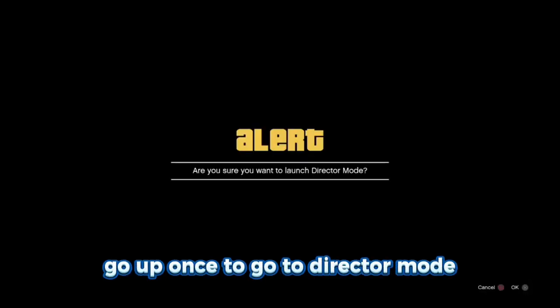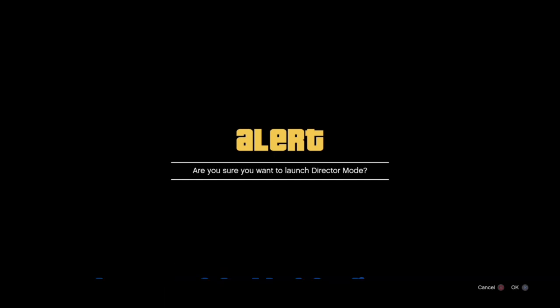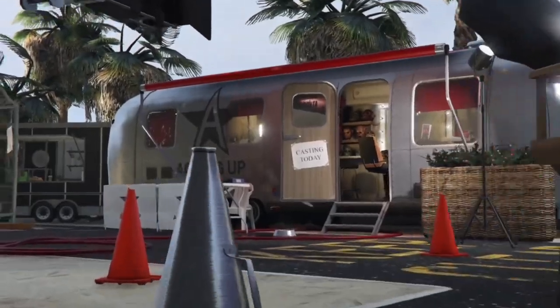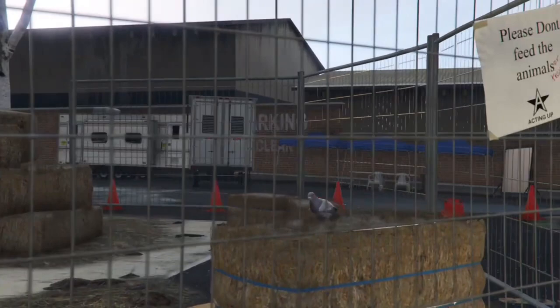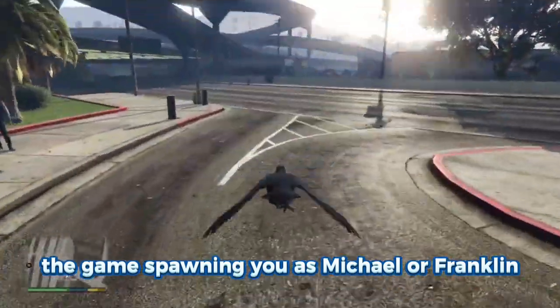After the wasted screen, hold down the d-pad to open the interaction menu — you won't be able to see it due to the black loading screen, but you can hear it. Go up once to Director Mode and accept. You should get an alert — press OK. You'll then be returned to the trailer screen; exit to story mode from there.